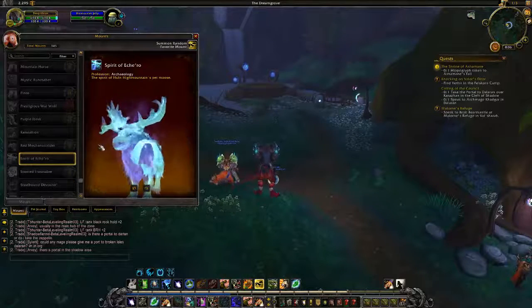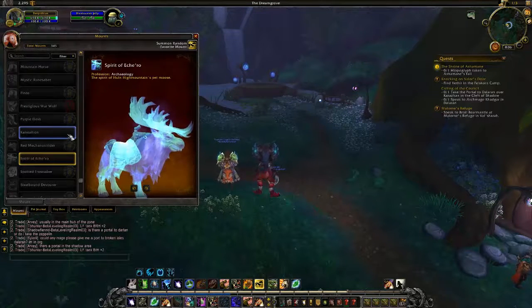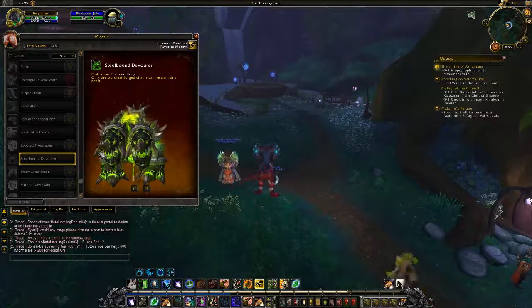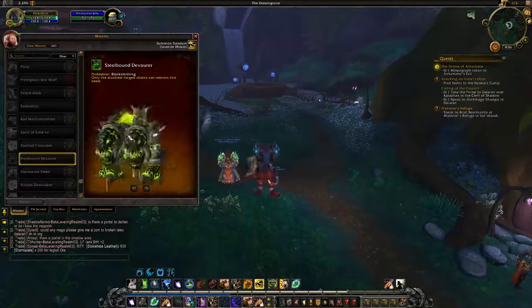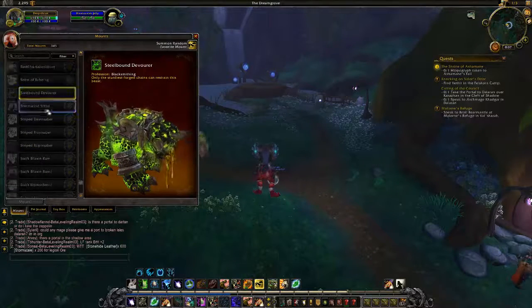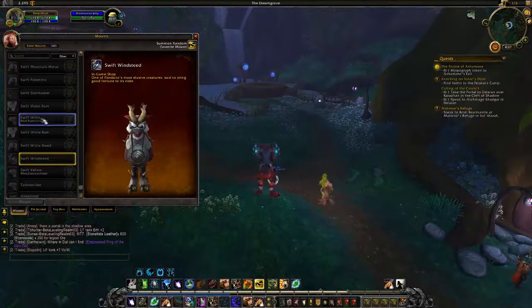The Spirit of Ichiro is from the profession archaeology, and the Spirit of Elan from Highmountain is a pet moose. It looks like almost all the professions are getting some unique mount — it used to be tailors had the carpets and jewelcrafters had the sabers, and now engineering and leatherworking are getting their own. The Steel Mountain Destroyer is the blacksmithing core hound — only the sturdiest of chains can restrain this beast. It's the core hound model we got from Ragnaros back in Warlords of Draenor, just a fell version of it. Not like we aren't going to be seeing a lot of green fel.